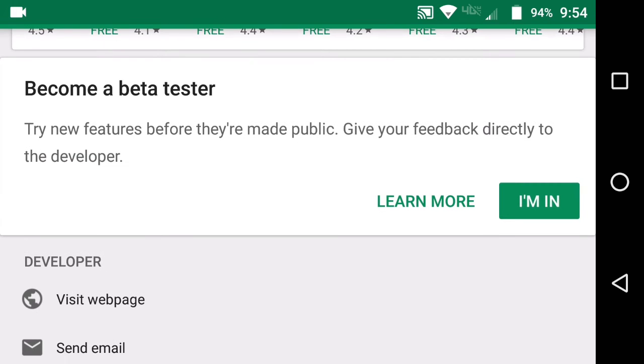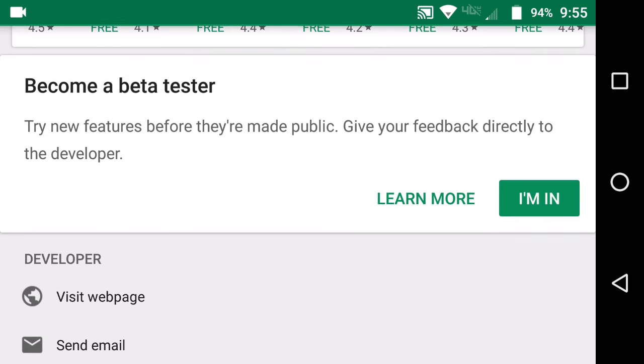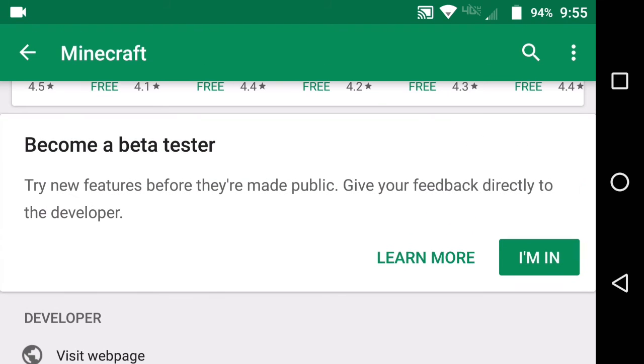Hit 'I'm in' for the beta tester if you want to join. This is how you get the 1.3 update that is currently out. It even says 'try new features before they're made public, give your feedback directly to the developer.' It's basically a way to communicate with the community about how the update is going — whether it's going well or not.